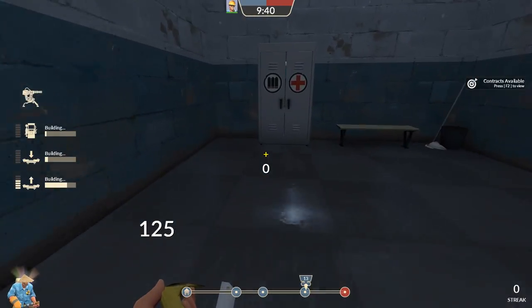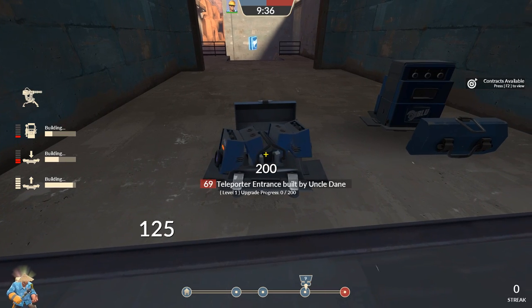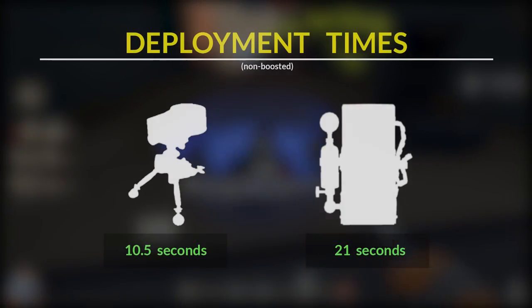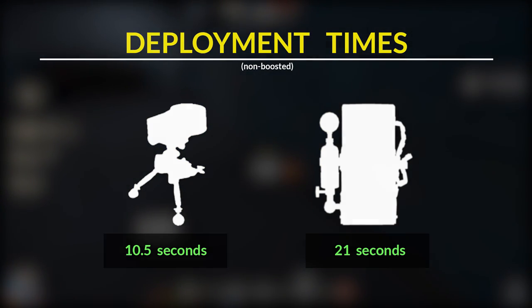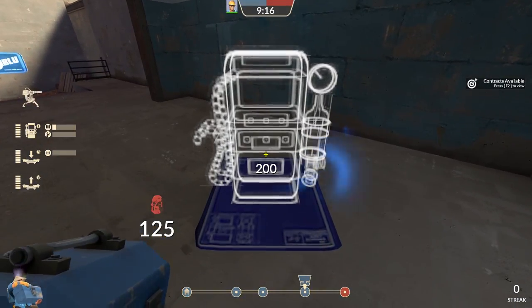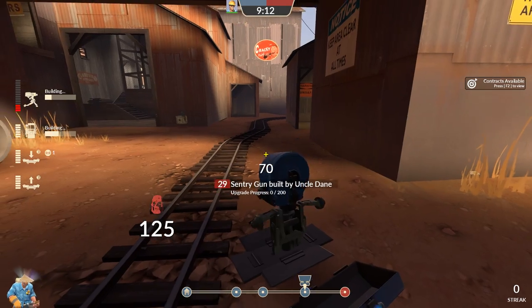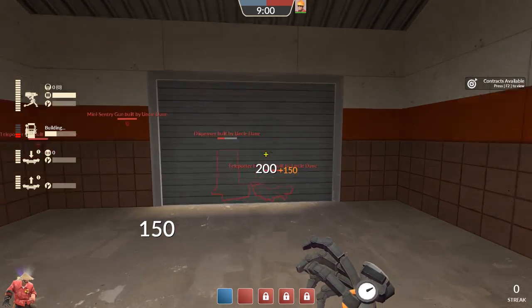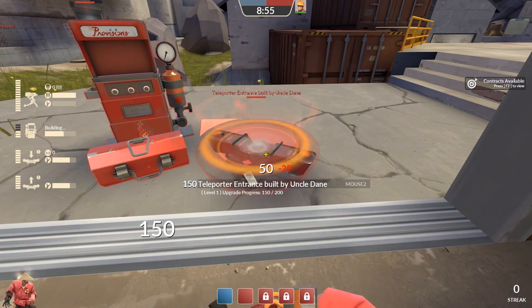This is where pre-building can come in handy. While you're upgrading your own teleporter at spawn, you can use the downtime to preemptively build a sentry or dispenser that you plan on bringing to the front after you fully upgrade the teleporter. Sentry guns are much faster to build than dispensers, so if you have to choose between the two, I'd recommend pre-building the dispenser. Usually by the time you're done upgrading the teleporter, the dispenser will be finished building, and all you have to do is replenish your metal and carry it through the teleporter to the front lines. Not only does this save you time, but it also takes advantage of the unlimited metal that you can get from spawn, which gives you more metal to work with once you get to your holding area.